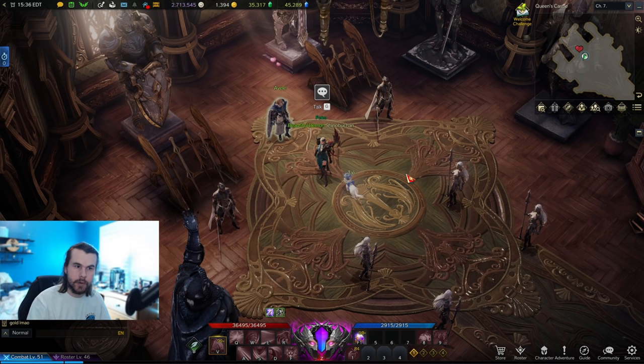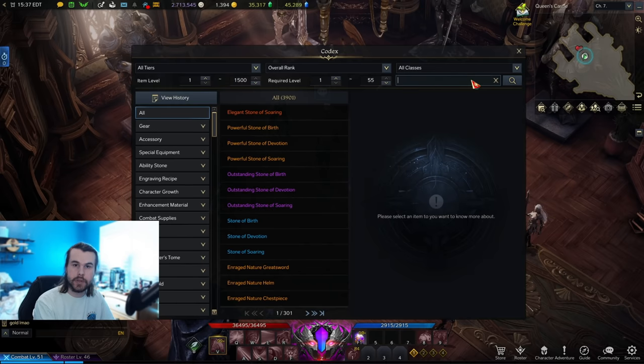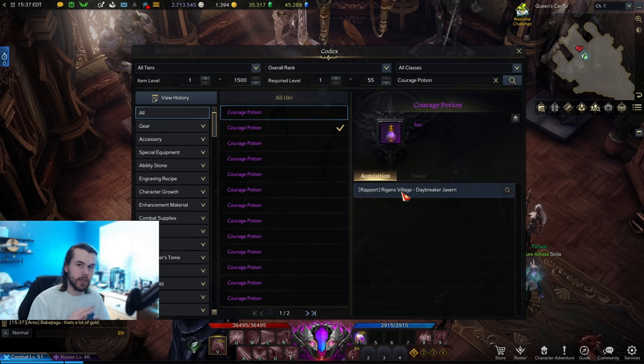An easy way to get these stat potions is with the almighty codex, which you can open up by holding Alt and D. Here you can search for anything you're looking for, like a courage potion for example, and it'll show you all the courage potions that you currently have and the ones that you don't and where you can get them. Seriously, use the codex for just about everything in this game — it is insanely useful.